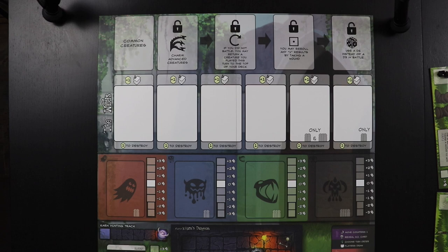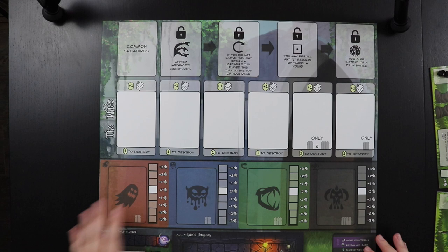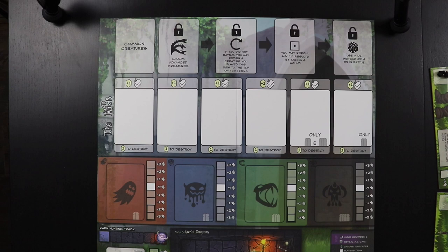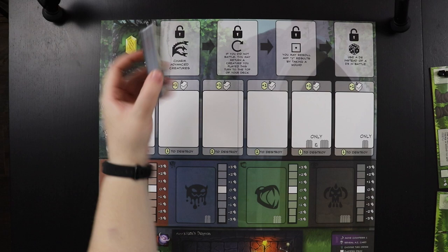Now we're going to talk about board setup. Dire Wild has a really long board, so we'll be sliding it back and forth during the game. The first thing we set up is our market and all our creatures. The first deck is the common creatures, which have a green/grayish-green background — those go right here.